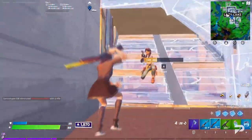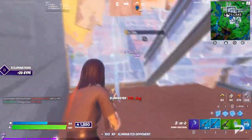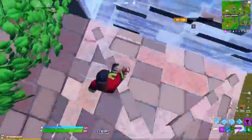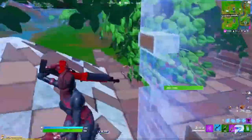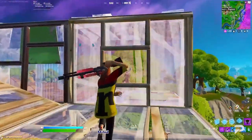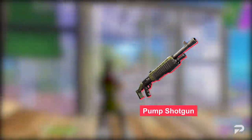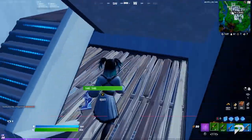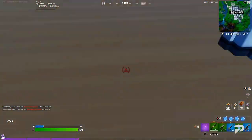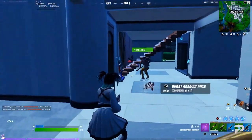Today we're gonna be comparing shotguns. With the start of Chapter 2 Season 8, the charged shotgun has been unvaulted once more, so be prepared to find it around the island. We also have two other shotguns in the loot pool: the always fan-favorite pump shotgun and the lever shotgun. With so many options, it's important we know the ups and downs of each choice.